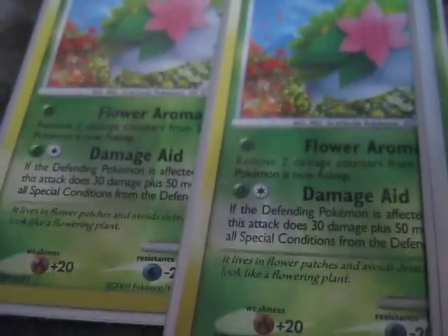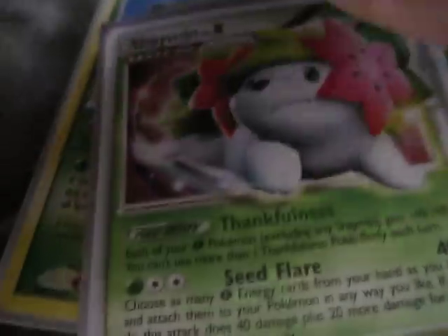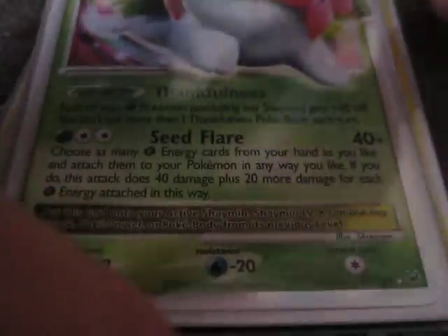Last but not least, I have two Shaymins from Platinum — numbers 14 and 127, both holos. I really like both their attacks. I especially like the Shaymin Level X's Poké-Body: each of my Grass Pokémon in play gets 40 plus HP while this is in play. I think that's really good.